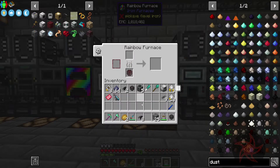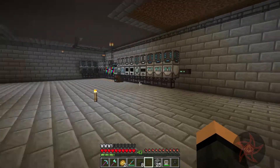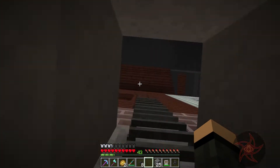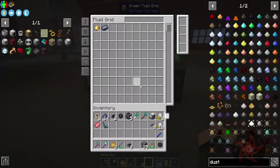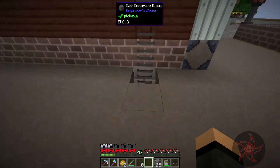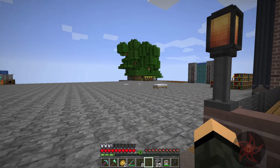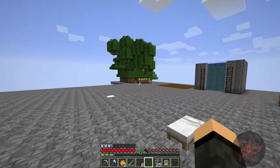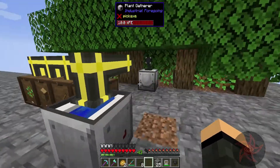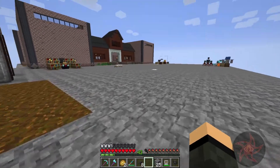This rainbow furnace here is actually keeping up with tin pulverizers. Kind of funny when you stop and think about it, but it works. How are we doing on latex? About 17, almost 18 buckets. Everything's working great. Do you still slow down when you get full of sludge? That's still a thing.